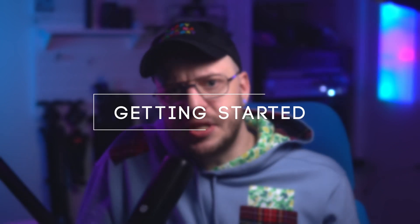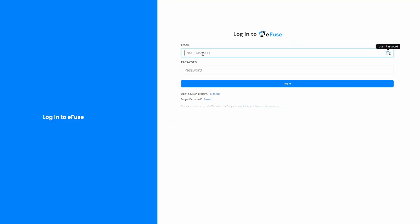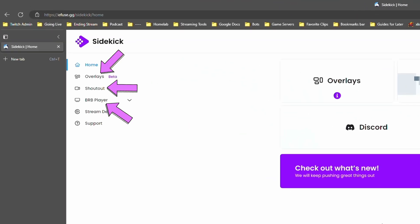Getting started with Sidekick is super easy. Head on over to eFuse.gg/Sidekick, sign in, and you'll be greeted by the Sidekick home screen. On the left side you'll see the three main functions of Sidekick: overlays, shoutouts, and the Be Right Back player. There's also a Stream Deck button — more on that a little bit later. Both the shoutout player and the Be Right Back player were in beta when I originally wrote this script, but both are officially out of beta now. Overlays is the new beta in town.